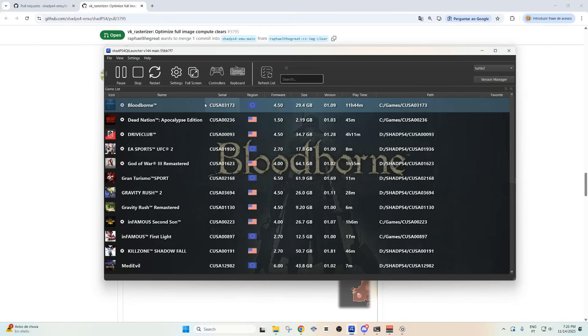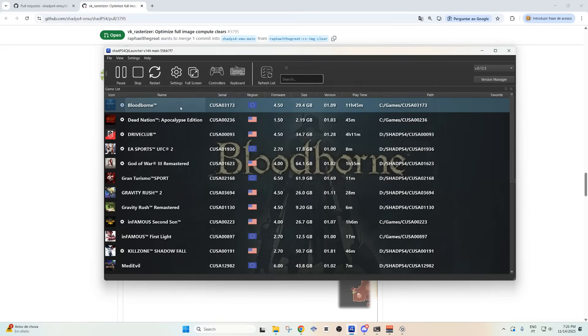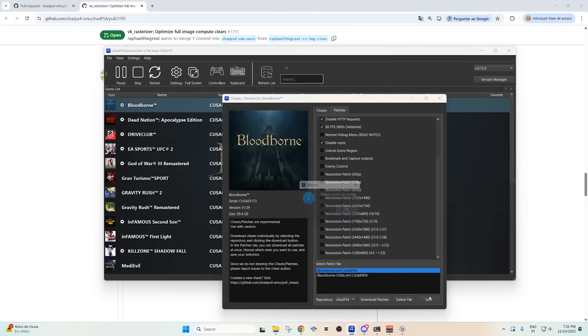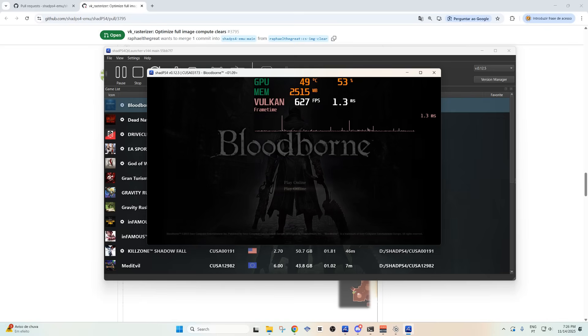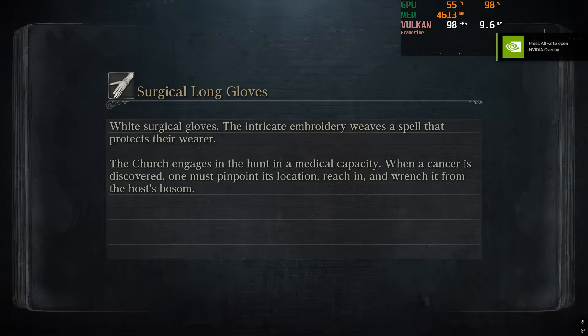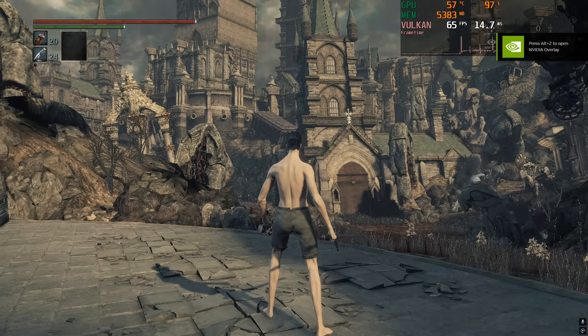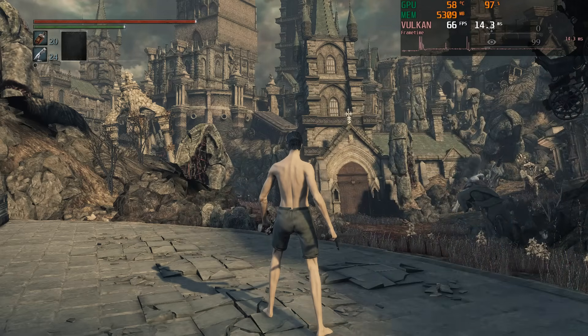Let's stop at 720p at least, but let's try 1080p first. Because the lower you go, the less benefit you should see — it will push more of the CPU, and this fix kind of gets rid of some GPU bottlenecks. Also, to note, I'm on the DLC on purpose because the DLC is much heavier than the main game in a lot of areas. As you can see, 1080p on the main build gives 65fps, which is actually lower than the frames we were getting at 1440p with Turtle.